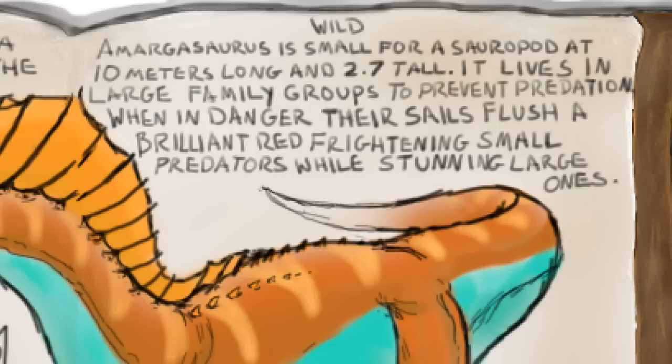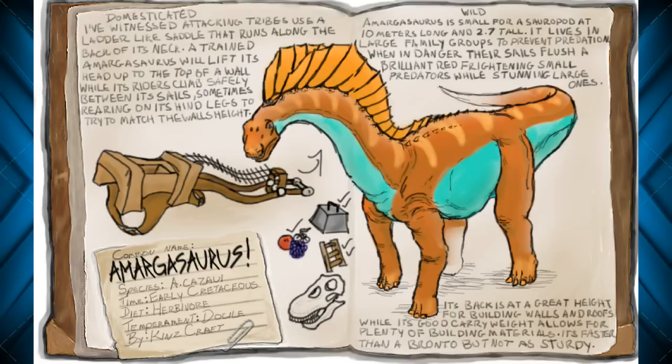In the wild, Amargosaurus is small for a sauropod at 10 meters long and 2.7 meters tall. It lives in large family groups to prevent predation. When in danger, their sails flush a brilliant red, frightening small predators while stunning large ones. That's a cool feature, and that could definitely be something I could see them adding to the game — it's a cool defensive tactic these guys can use, and it would look really cool in-game.